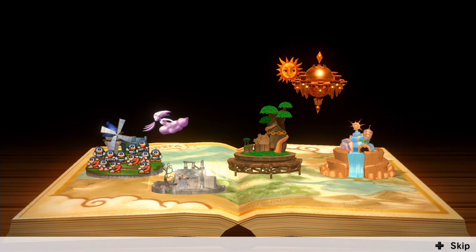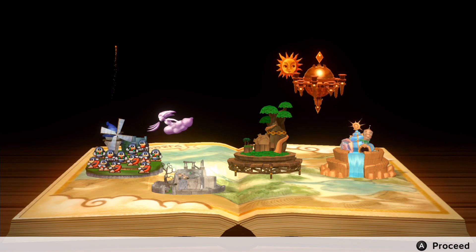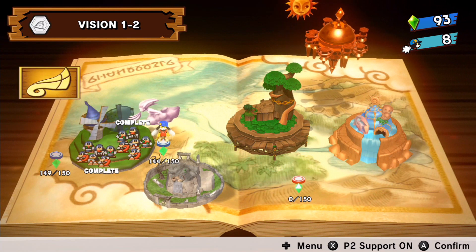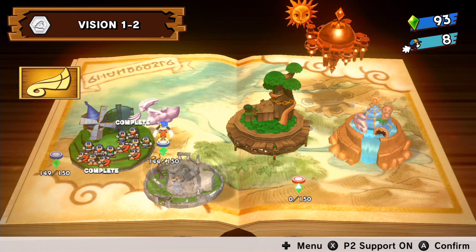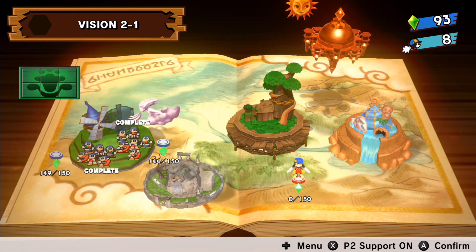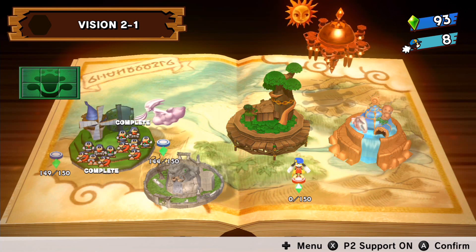That pretty much takes care of Vision 1-2 — pretty self-explanatory for that particular world. We've got the ending at this point, so join me next time for more of the let's play of Klonoa Phantasy Reverie Series, playing through Klonoa Door to Phantomile. We're going to be jumping into Vision 2-1, heading into the forest. See you guys on Thursday — later fellas!